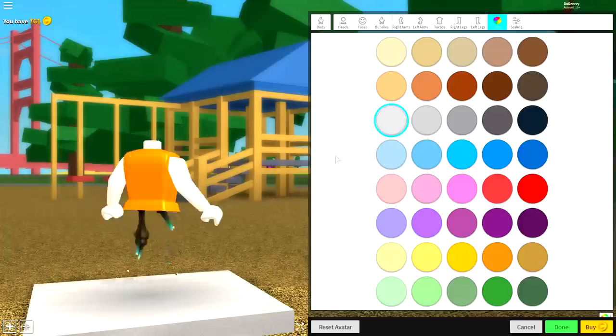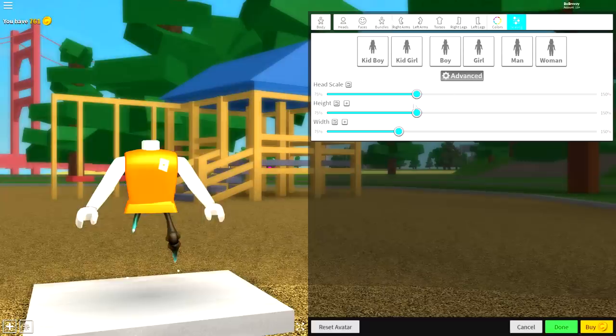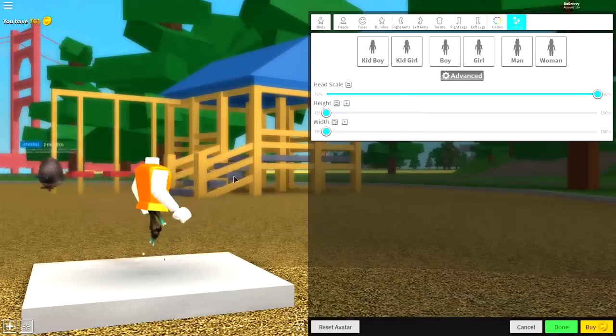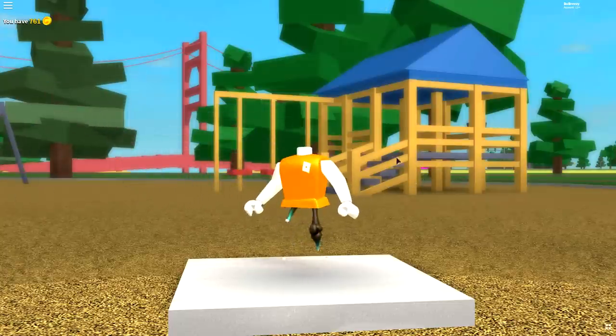Come to colors and make everything white. You're done with this section — except for scaling, which you can't forget. Go to the scaling selection, come to advanced, make the head scale full size, and make the height and width as small as possible. Look at the penguin playing in the jungle gym background — I'll be just like you real soon!